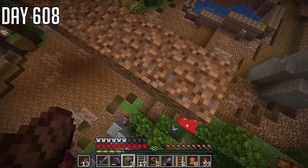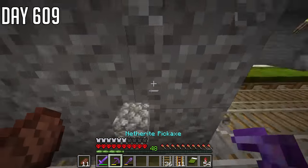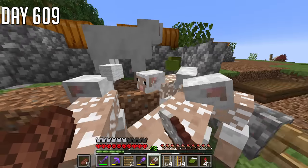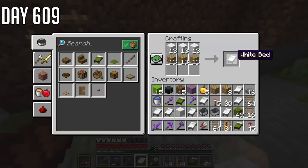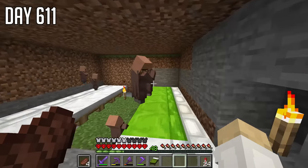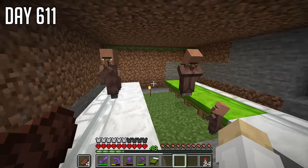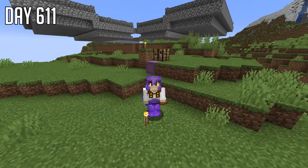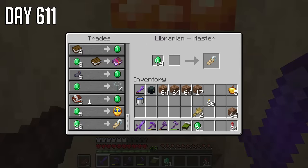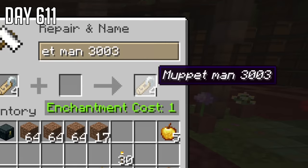Off you go fellas, all the way into here. Then I need a load of wool to make a load of beds, and finally a load of wheat for bread to feed them. Breed! And now we have to wait for them to multiply, which is gonna take a while, so we may as well work on the zombies. First we need name tags — they're all gonna have the same name, and that is Muppet Man 3003.